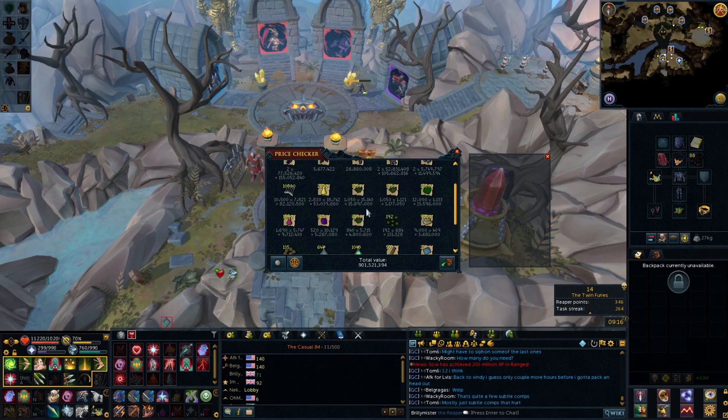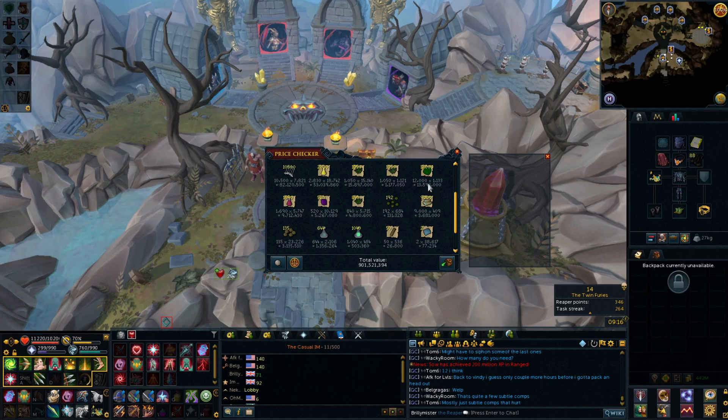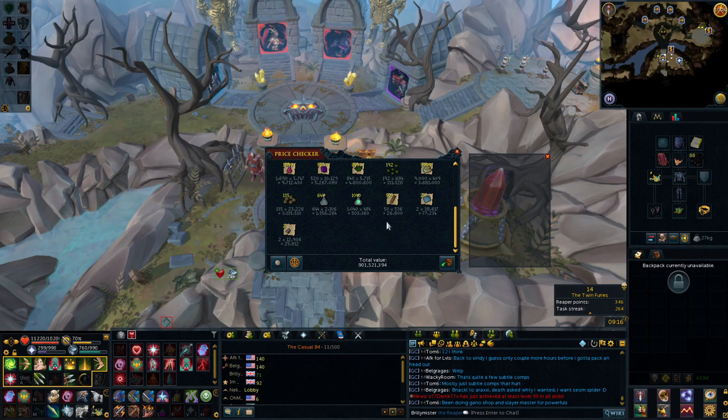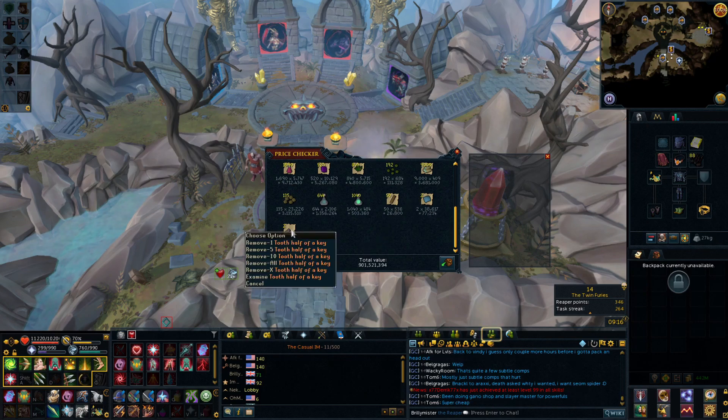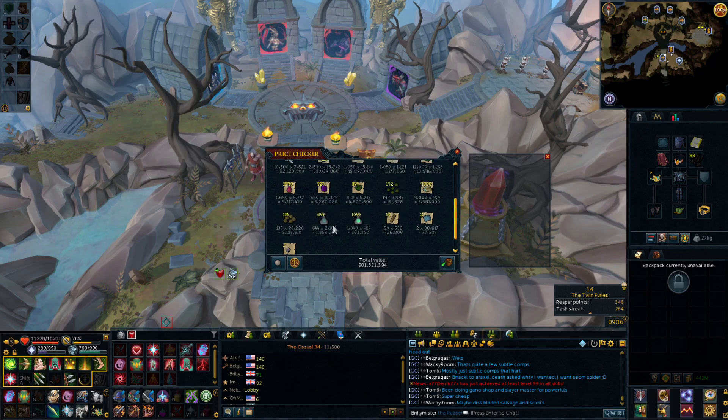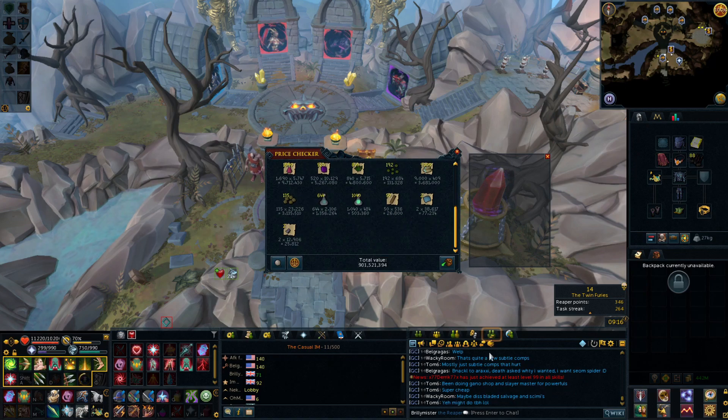Then we've got our herb drops — Grimy Dwarfweed, 1,000 of them, so about 15 mil at 15k each. I recently did a merch on those after double XP weekend for a nice profit. 12k green dragonhides add up to 13 mil as well. Then some of the lower-value loot: Torstol seeds — 131k worth over 400 kills, not particularly good. 4.8 mil in actual Torstols though. A few random rare drop table items: some keys, huge plate salvage, T-planks, and stone spirits. But overall, over 900 mil made in 400 kills — that's pretty substantial.